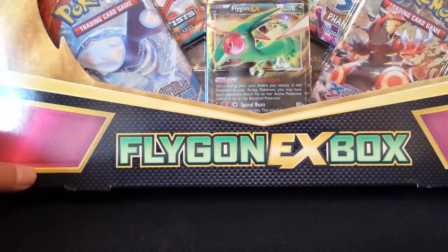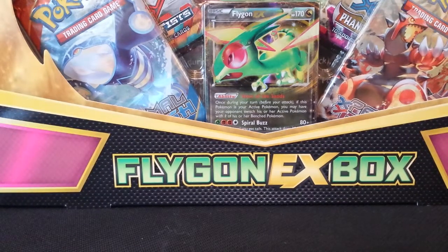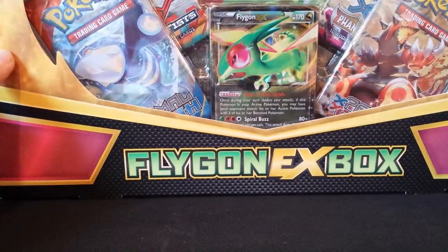Hey guys, this is Evan from the Pull Zone, back with another Pokémon booster. I'm stuttering because it's the Flygon EX Box.